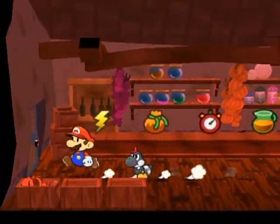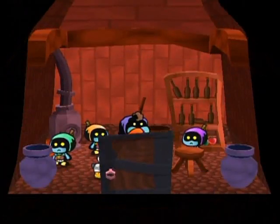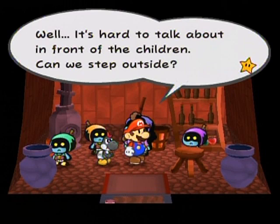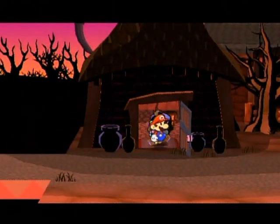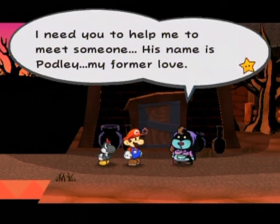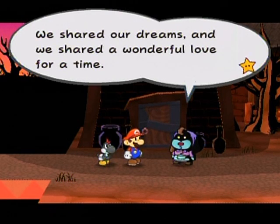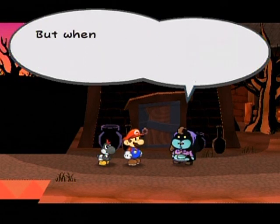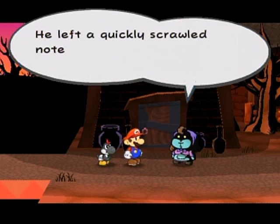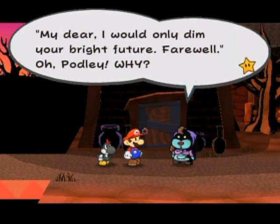It's basically the same thing as before - I don't remember who I'm supposed to talk to. Eve is the female name though. Oh - lady! You are her. 'Oh Mario, so you weren't outside. Yes I did - it's hard to talk about in front of the children. Can you step outside?' I need you to help me meet someone - his name is Podly, my former love. We had the same dream to be stars on the musical stage. We shared our dreams and a wonderful love for a time in that cramped little apartment, poor but happy. But when I finally got a part in a Broadway play as the leading lady, Podly left me. He left a quickly scrawled note that said only this: 'My dear, I would only dim your bright future. Farewell.'